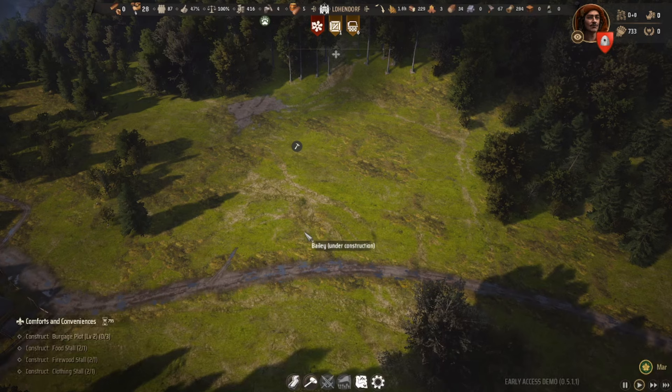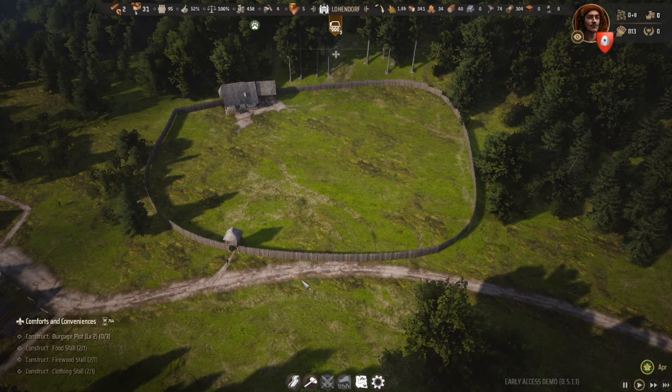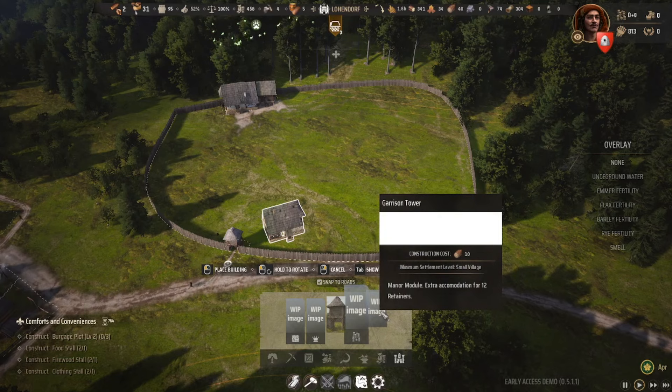I'm going to let that build for a little bit and get back to you. Welcome back — we've just built the manor house and finished building the bailey walls. What that's done is unlocked the tax collector and also unlocked the garrison tower.